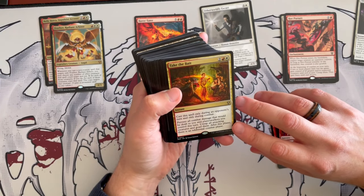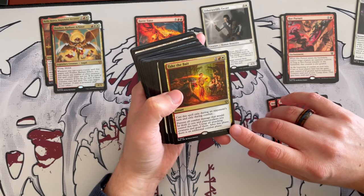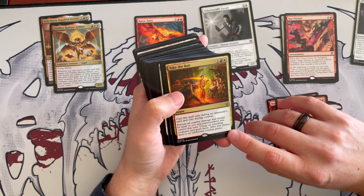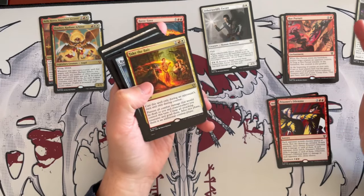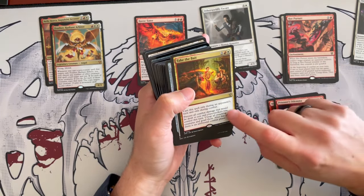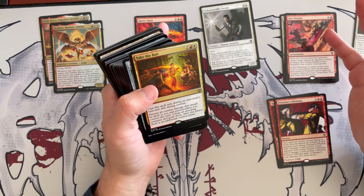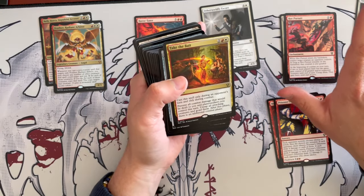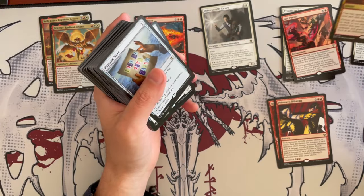Take the Bait costs 4 and is an instant. Cast it only during an opponent's turn and only during combat. Prevent all combat damage that would be dealt to you and permanents you control. Untap all attacking creatures and goad them. After this phase, there is an additional combat phase. Usually I don't like fog effects, but this is a fog attached onto something else. I like this one because it lets you say 'you want to attack with all these creatures? Great.' Then all those creatures that attacked you can't attack you anymore so long as they're goaded. That's really annoying.